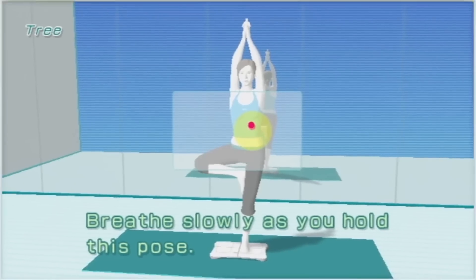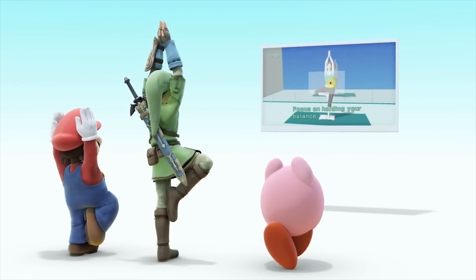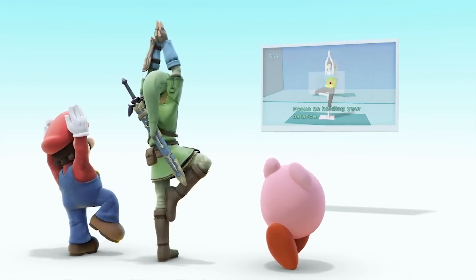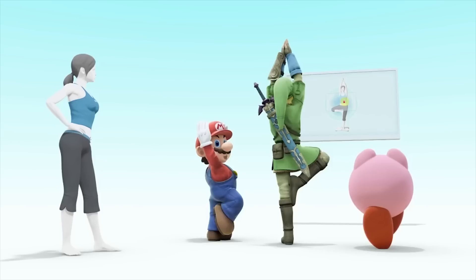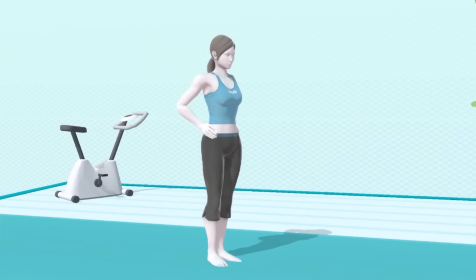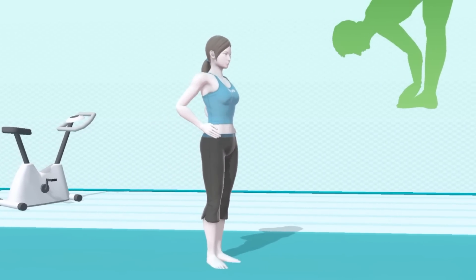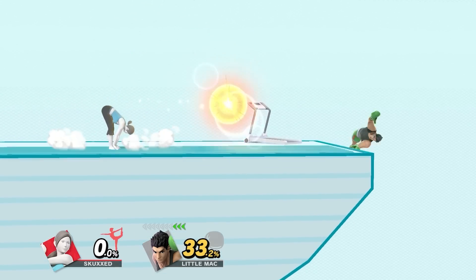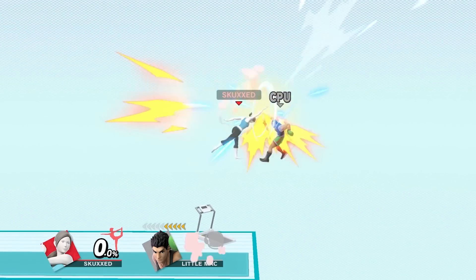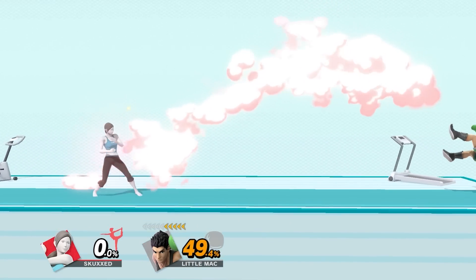As the name implies, Wii Fit Trainer was defined by the era of the Nintendo Wii, through the introduction of an exercise accessory known as the Wii Fit, for which the trainer was your instructor. Her inclusion in Smash was an interesting choice, but in Smash Ultimate she feels right at home. Wielding her various yoga equipment, Wii Fit Trainer is able to keep her foes at bay, while setting up her own advantage state through deep breathing exercises.